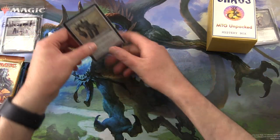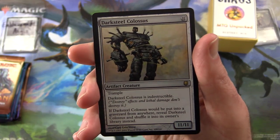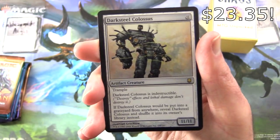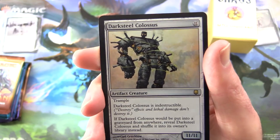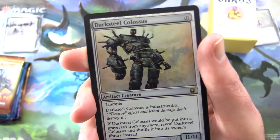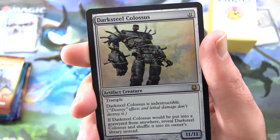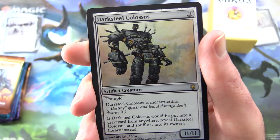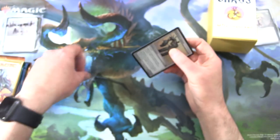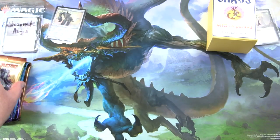Let's check out the tasty foil here. We have a Darksteel Colossus. This guy is huge — 11/11 for 11. Nice foiling on that. Artifact creature with Trample, is indestructible, and if it would be put into a graveyard from anywhere, reveal Darksteel Colossus and shuffle it into its owner's library instead. Look at that foiling — very nice indeed. Pop him over here and get cracking.